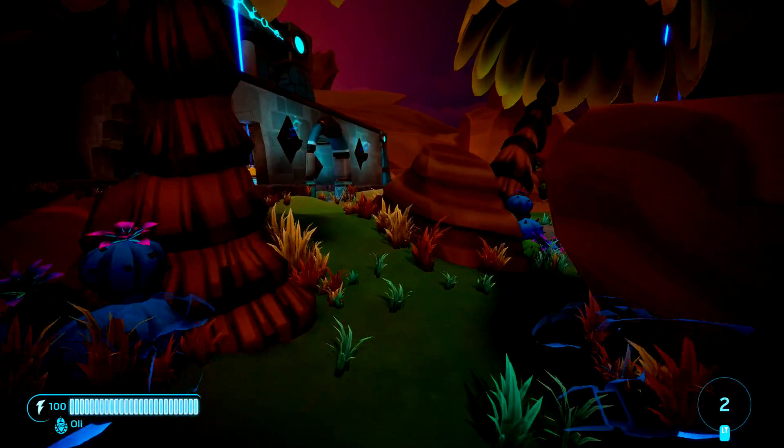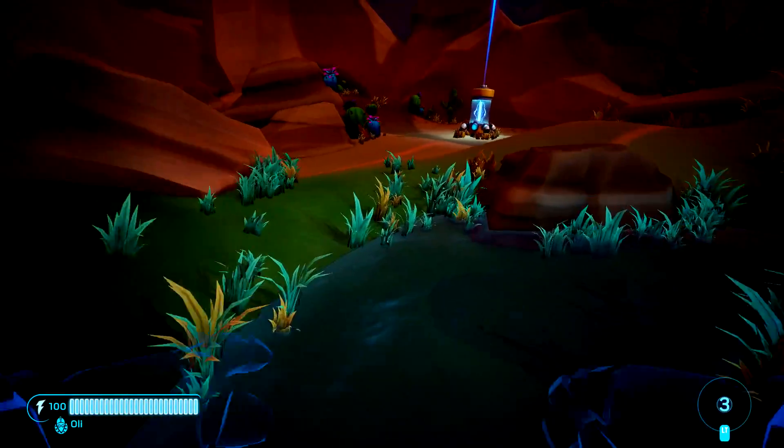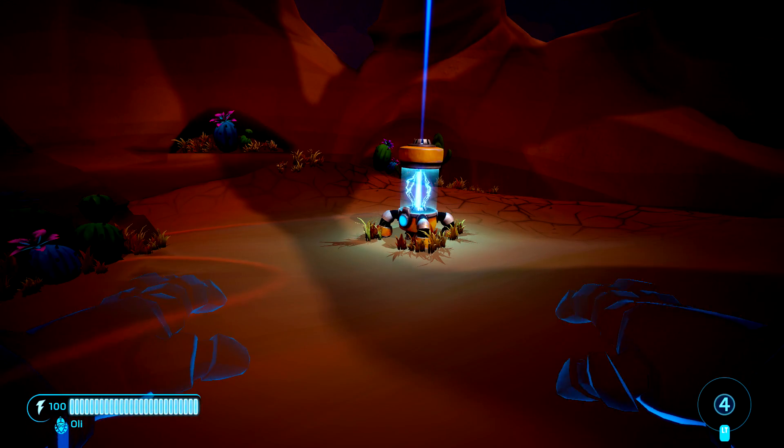Once you have powered up all the way, you want to meet up with the other 2 human players who are on the Enforcer side. It's recommended to meet up in a big open area next to one of the power tanks.